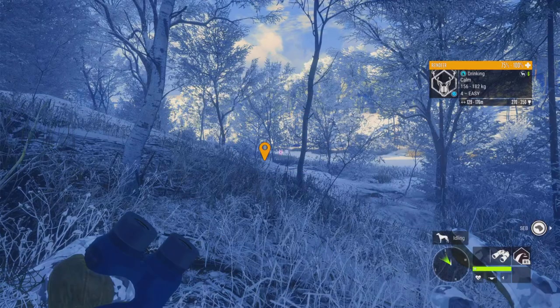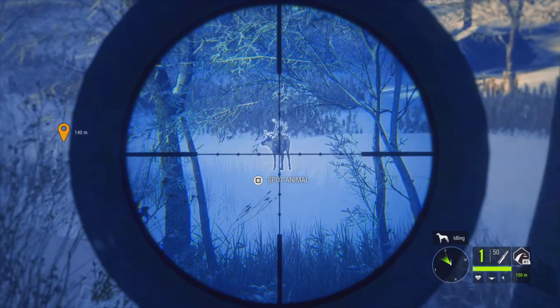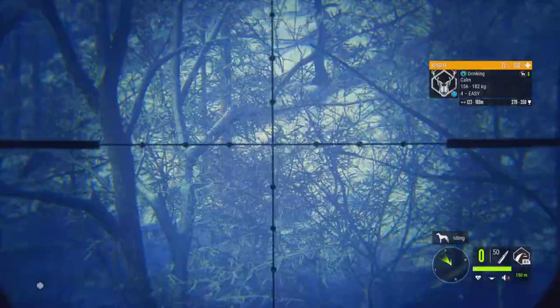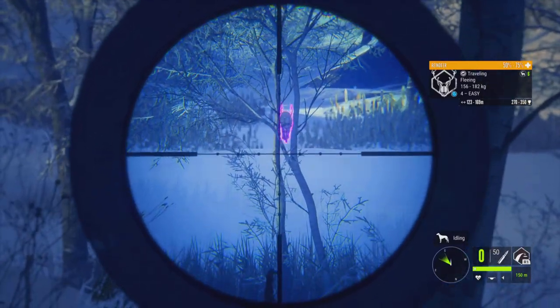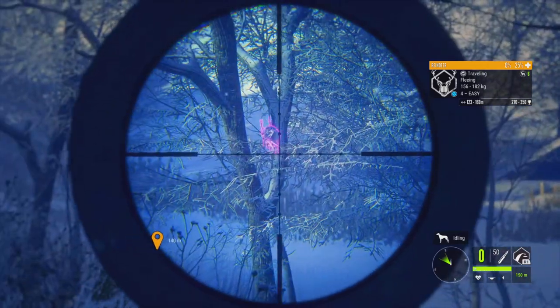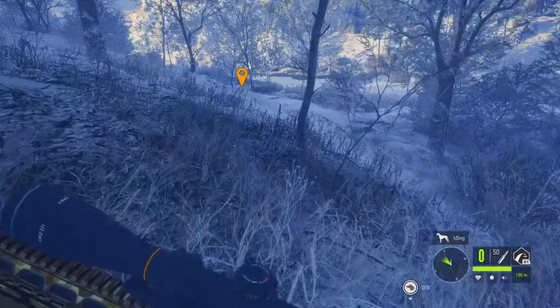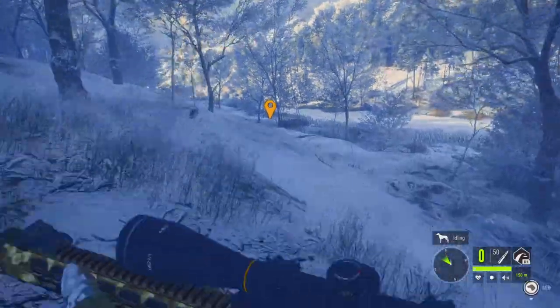Sarsa 308 as always — a great weapon, no tracking needed. It's a bit quartering away but good enough. Shoot him — going down. And dead. Let's go claim the last reindeer. I am inside the area, so good.